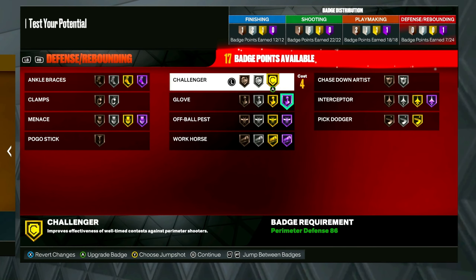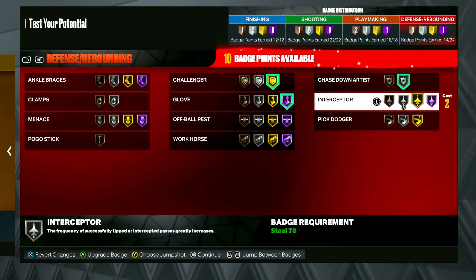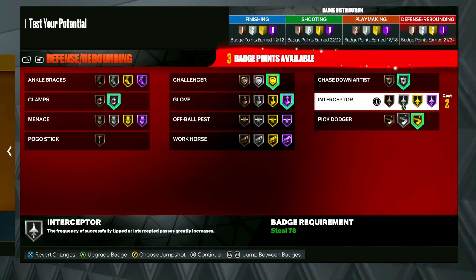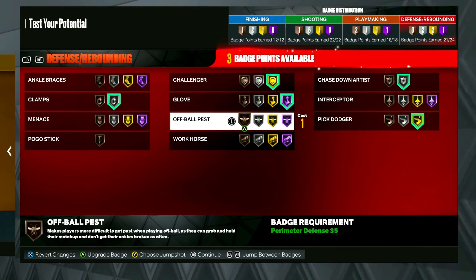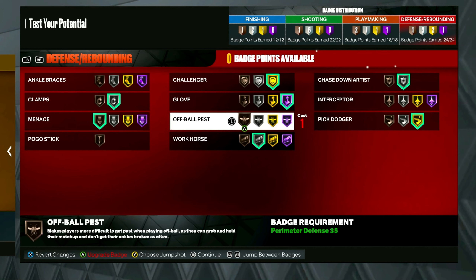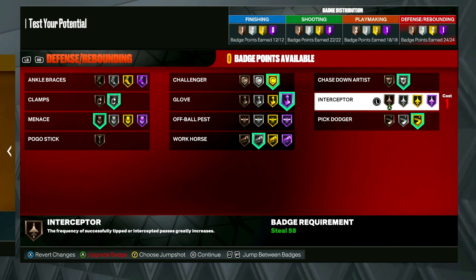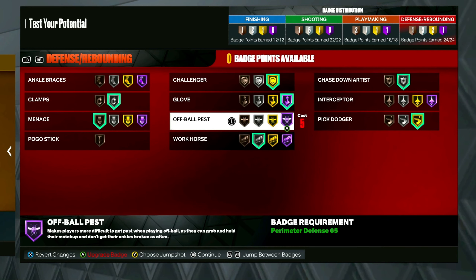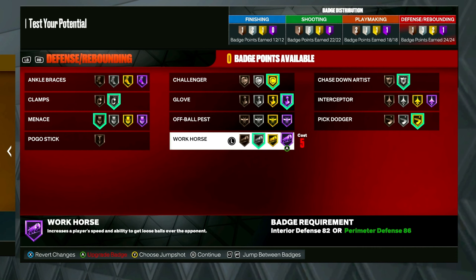For defense you want hall of fame glove, gold challenger, pick dodger, clamps — you definitely want clamps — and menace. I don't use interceptor, I don't feel it's really necessary. Workhorse is a badge you definitely want, and then menace. This is a really good badge lineup. If you put your extra badges into workhorse, hall of fame workhorse is probably just a different breed of defense — people get crazy animations with workhorse so I'm definitely going to try it.